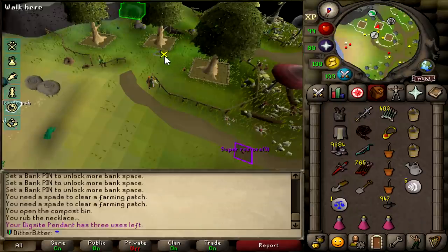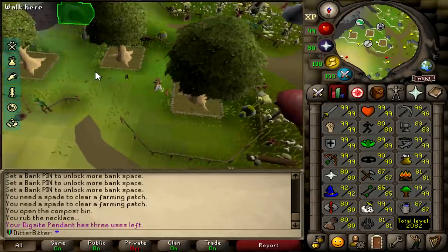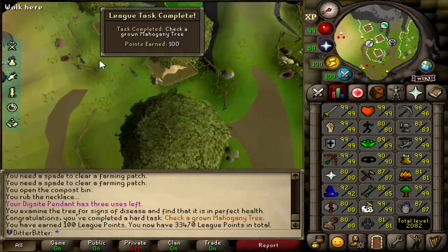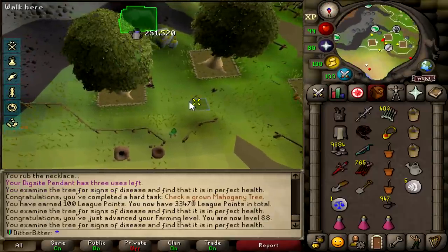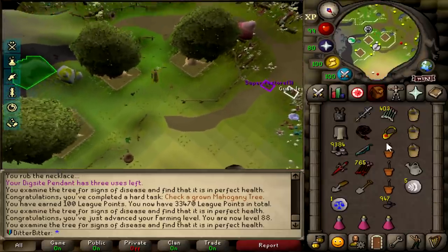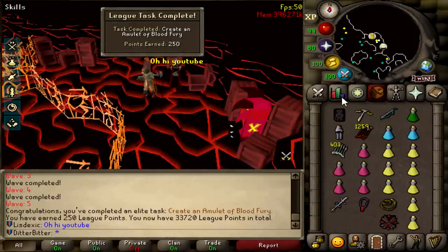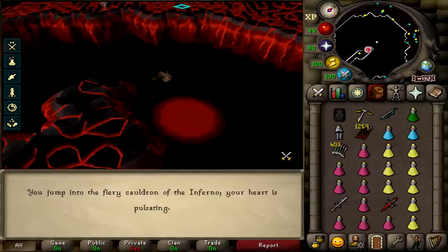Three mahogany trees - this is going to be the fattest XP drops of my life. 250k, 250k, 250k - that's 750k farming XP just like that, up to 88 farming. We have a bunch of mahogany seedlings too. Successfully created a blood amulet of blood fury - that's 250 points. And we jumped right back in for another attempt, confident I could get the cape.